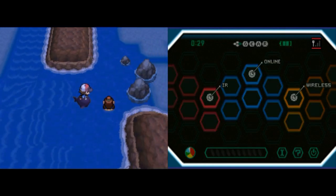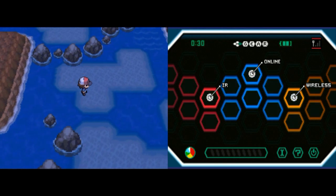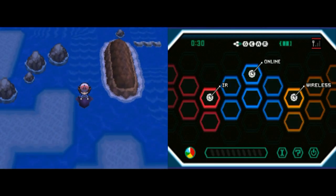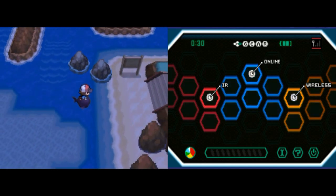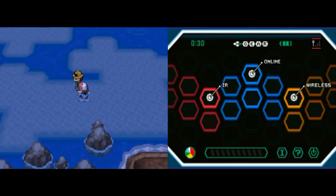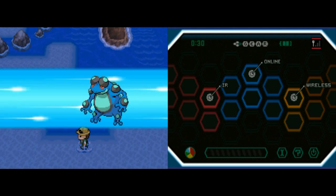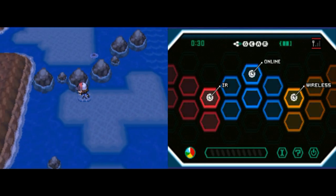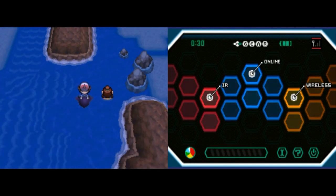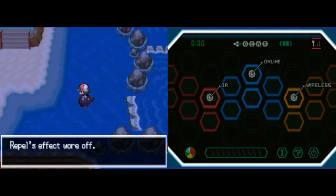You need to hit the rapids just right in order to get across. I want to make sure I didn't miss anything, so I head over that way — but no, you can't go that way. I thought maybe the currents go the other way as well and there's another way around, but there doesn't appear to be. So we're just going to have to go via the rapids up there. I don't like these water levels — even in Pokemon, I don't like water levels. Nobody likes water levels.